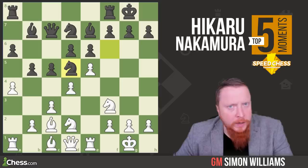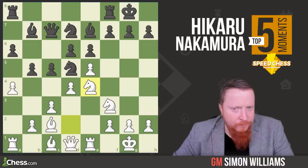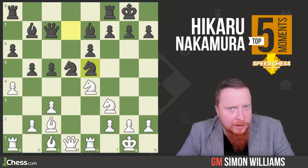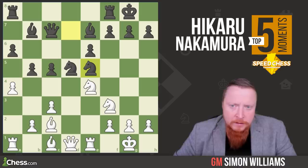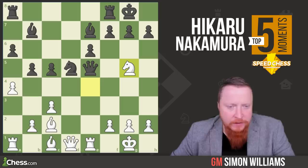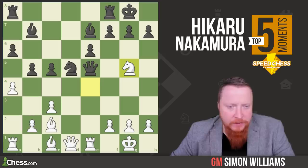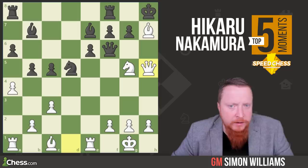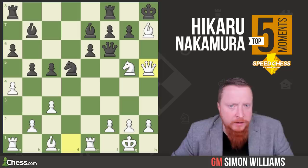Knight d5 occurs, and now white needs more pieces in the attack, which he does by bringing the knight to e4. It's a very tricky position, but MvL had to try moves such as g6. Instead, he grabs the pawn. Hikaru takes back and now wins the pawn on e5, but it comes at a cost. He takes on e5, and because of the great position of his rook, it's time to unleash hell — knight g5. It's this bishop which is the key piece. The queen is attacked, it has to move, and now simply bishop takes h7 and queen h5. Out of nowhere, Hikaru has a deadly attack. The main threat is simply bishop g6, discovered check.